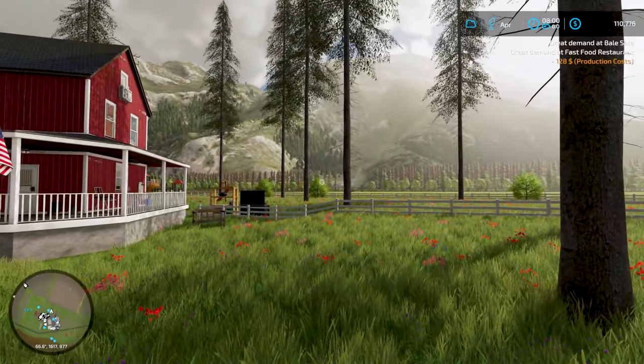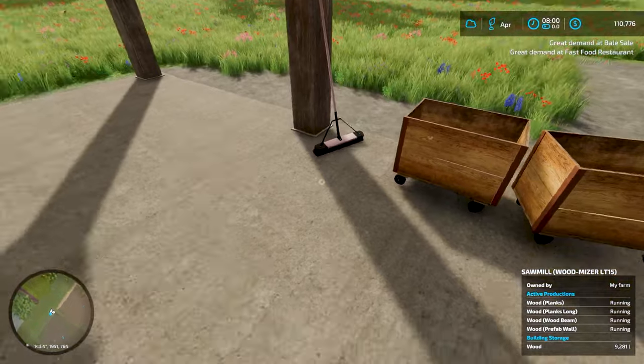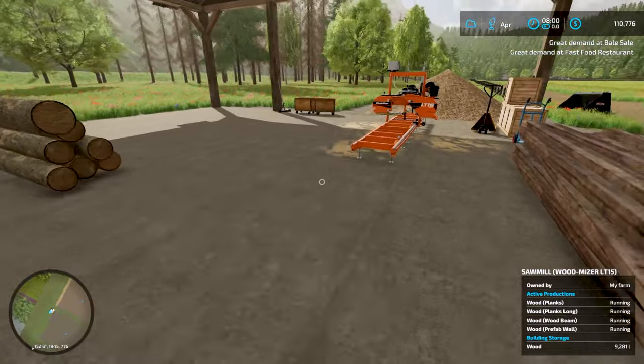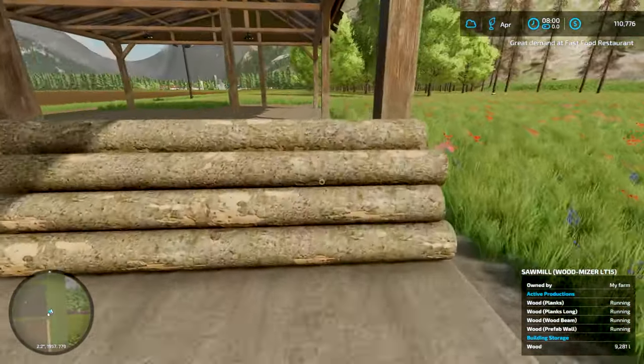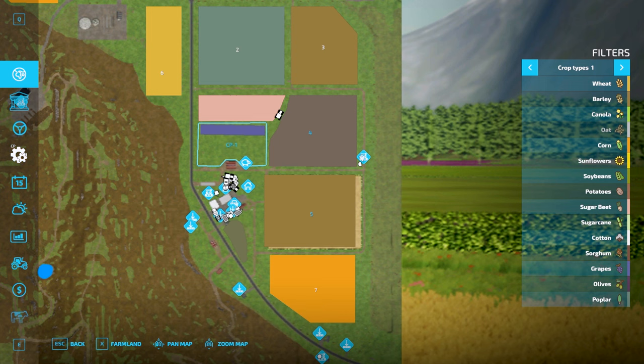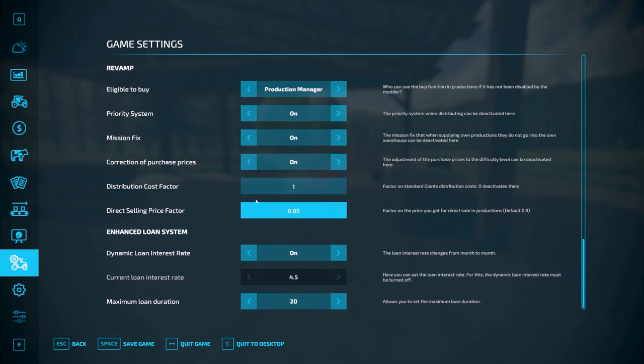I made some decisions on the logging and the sawmill. Thanks for all the comments. You can see we do have 9,200 logs left in here. We have it set up in production — set up for selling — and we also have a mod in here that allows us to change the direct selling factor. I put it to 0.85.